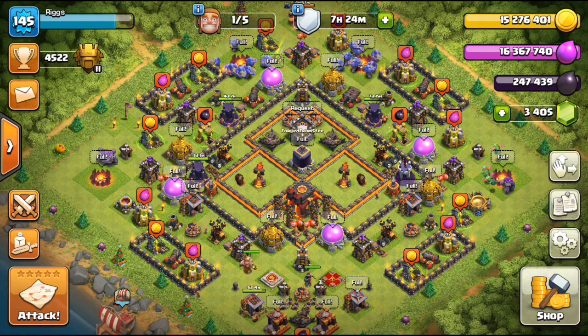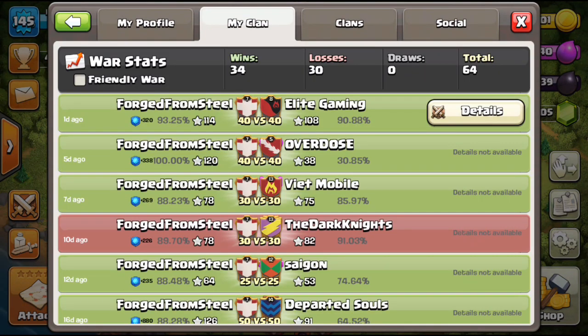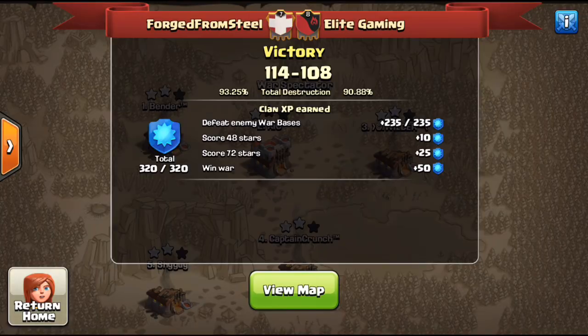I'm not really sure what else will unfold this next week, but incredible deals. Now, looking at our war log — it's looking a little better. We had a random match against Elite Gaming and got the victory 114 to 108. Full disclosure, we did have a two Town Hall 10 advantage over them; the TH11 counts were the same.